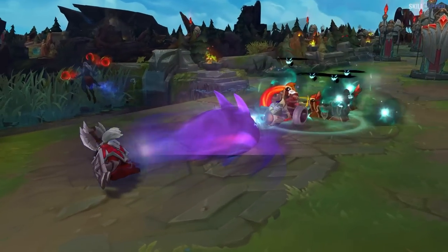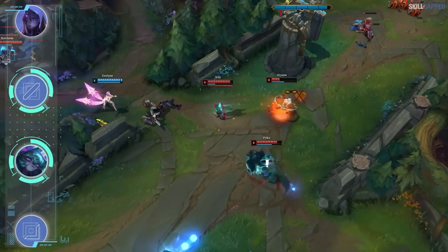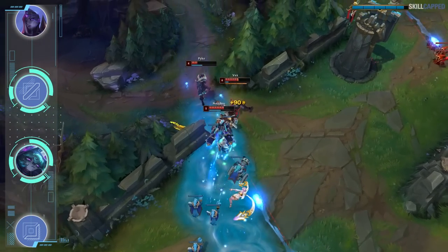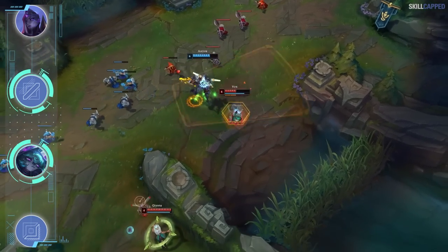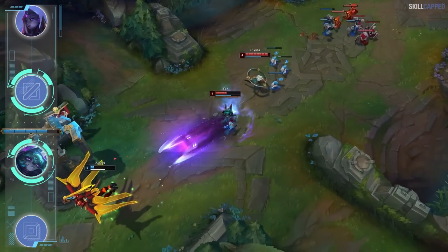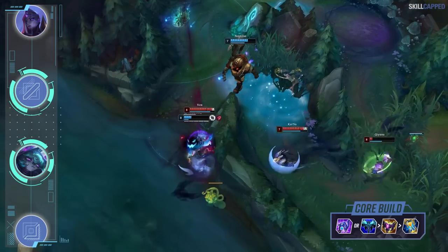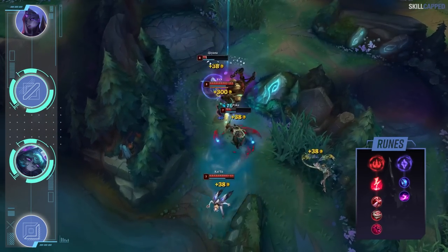For mid lane the pick for plat and diamond is going to be Vex. Vex is quite a bit more mechanically intensive than our previous mid lane picks, which is why she's better suited for the higher ranks. Vex has long range one-shot power that resets on takedowns, so if piloted well you can destroy games. Vex is super dominant into the majority of mid lane champions with a dash and there are a ton of them played in solo queue. In plat and diamond matchups begin to matter a little more so learning them and exploiting Vex's strengths is very worthwhile. The build is Luden's or Everfrost rush into Shadowflame second and Zhonya's third. Grab Electrocute as the keystone, combine with Sorcery for secondaries, running Manaflow Band and Scorch.